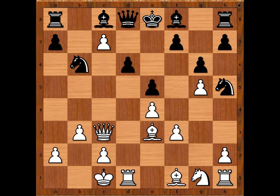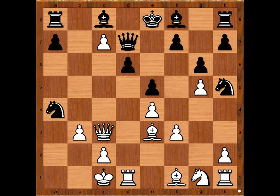White to move: C7, attacking the Queen. Queen to D7. A4, threatening A5, trapping the Knight. Knight takes on A4. Pawn takes Knight. And now the threat is Bishop to B5. Bojan Medak played A6, preventing Bishop to B5 winning the Queen.